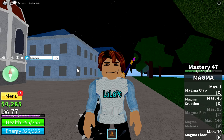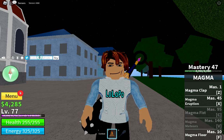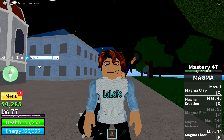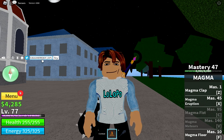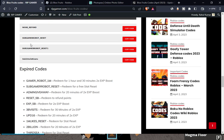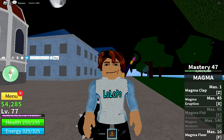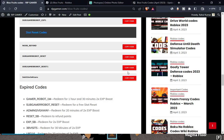The next code is 'big news' — copy this code and paste it in the game, boom. Then 'fudd10' is the next code. After that, 'sub to gamer robot underscore exp1' — copy this code. Now for the stat reset codes: one of these two is not working, but this one is working — copy this code and paste it in the game.